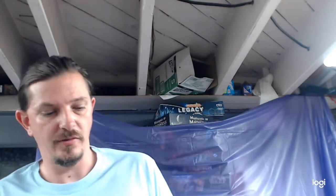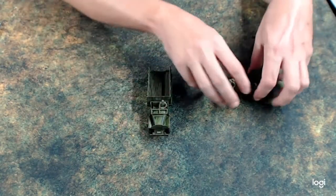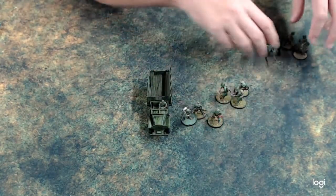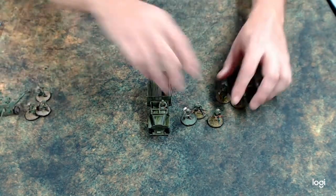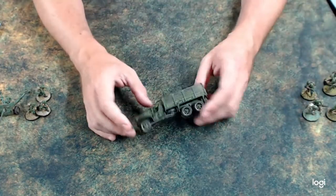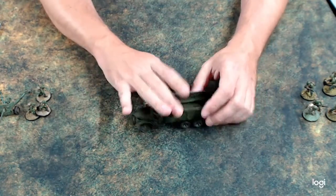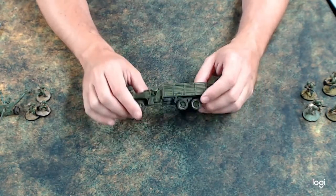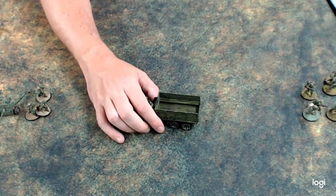Let's get to the table. We're going to be talking about transports. In this case we have an American truck, a squad of infantry, and an anti-tank gun. A transport is any vehicle in Bold Action that is designated as a transport capacity in the army list. It will tell you how many models the truck can take, not how many units — with one exception.